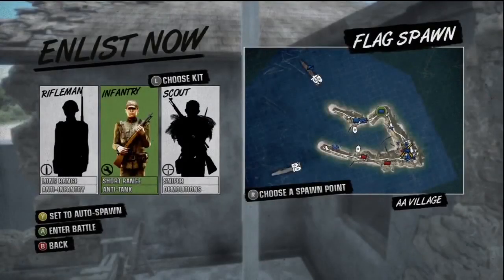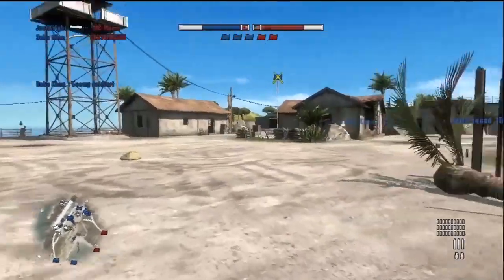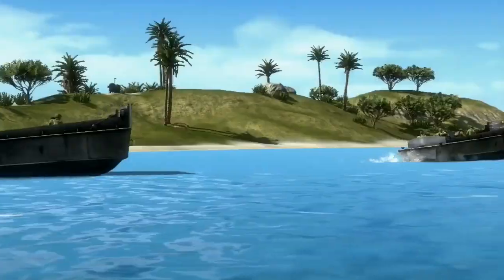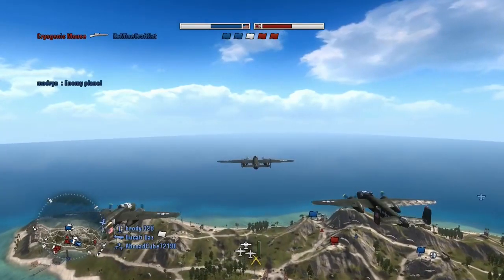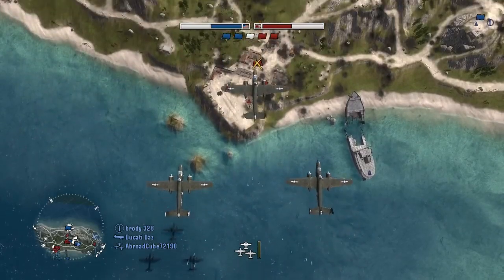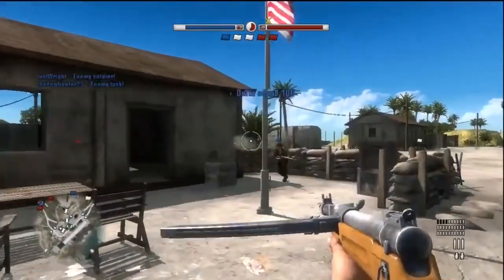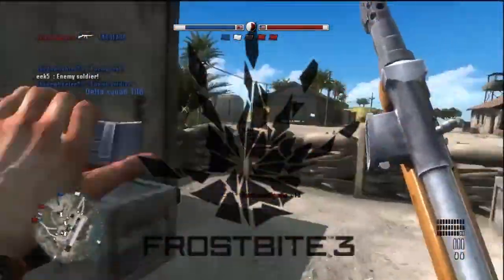Every time you respawn, you get the option to change where you spawn and which class you play as. But using different weapons aren't the only thing you can do — you can choose between tanks, jeeps, landing ships, and fighter planes to drive or fly, and even take control of a bomber plane via a bunker with a radio inside. Like most other elements such as buildings, trees, and other environmental elements, vehicles can be destroyed, as 1943 makes use of the Frostbite engine.